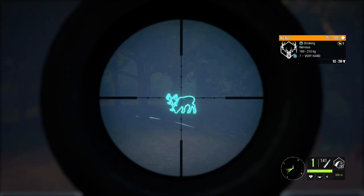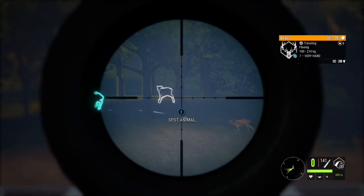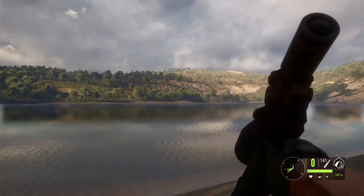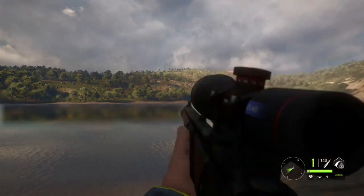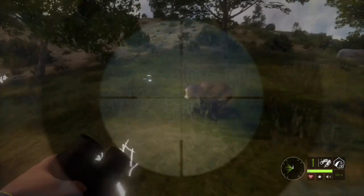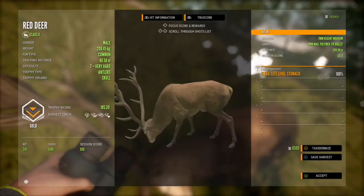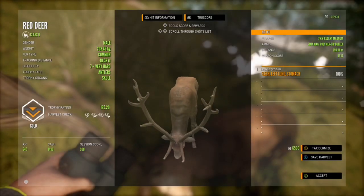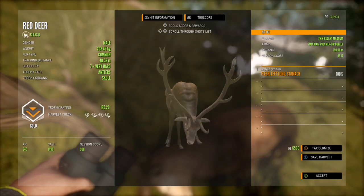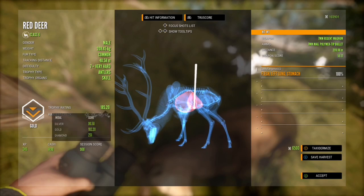We have a level 6 and a 7 here — pretty distant shot, but that looks good. I'm going to have to run all the way over there to pick it up. I do get my exercise in this game, that is for sure. And it's a gold, level 7, trophy at 185.2 — popped him in the left lung, just under 300 meters.